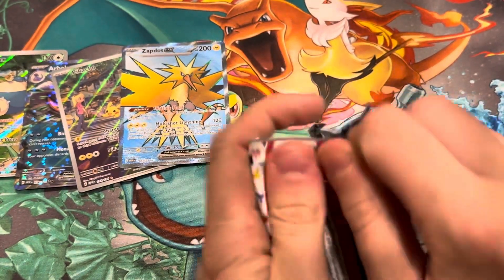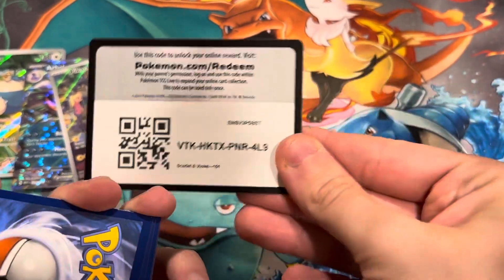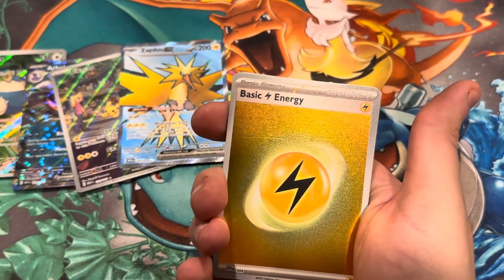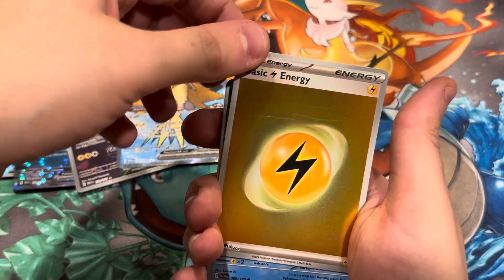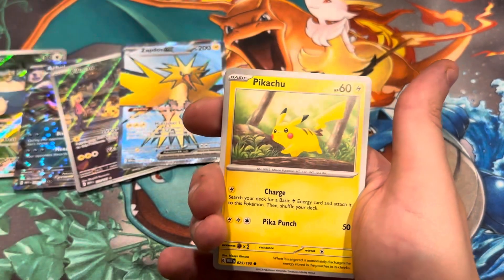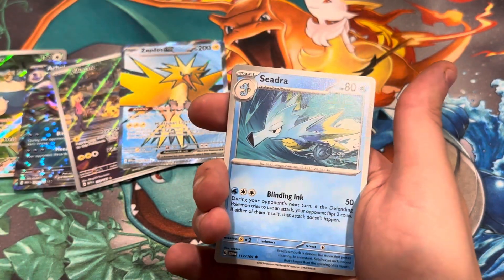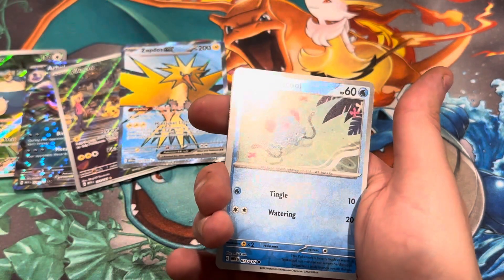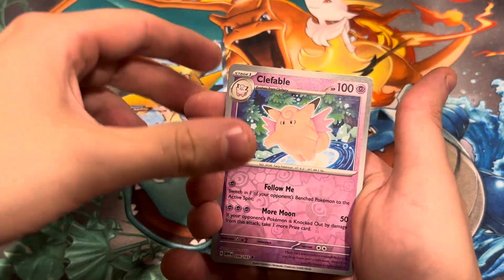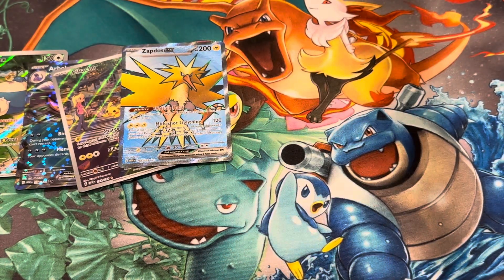Last pack of Pokémon 151 — let's see if we can end on an amazing pull. Starts off with an energy card that has scratches on it. Poliwag, Ponyta, Pikachu, Farfetch'd, Dragonair, Golduck, Kabuto, Tentacool reverse, Clefable reverse, and the final card is a Moltres holo.